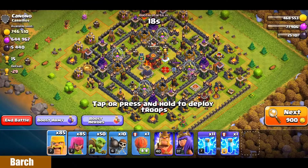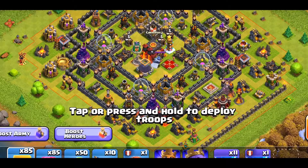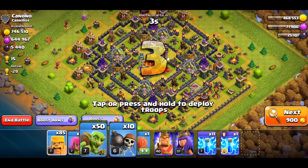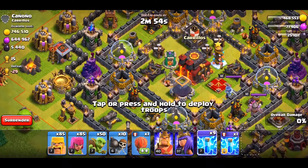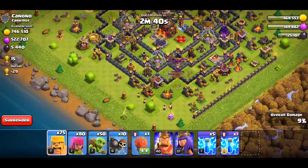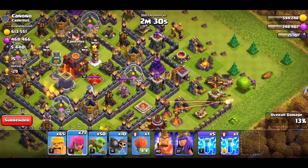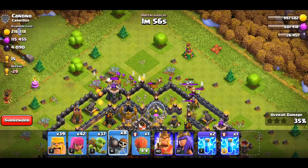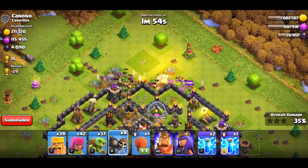Next strategy is Barge. I just included this in the list because it exists — that's the whole point. I have also included some Goblins and Wallbreakers to get deeper into the base. We will start by taking out the splashers with our lightning spell and you know the rest. After that I will hope to get a few storages on the inside.